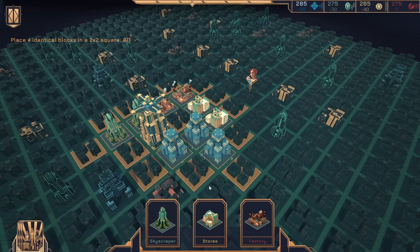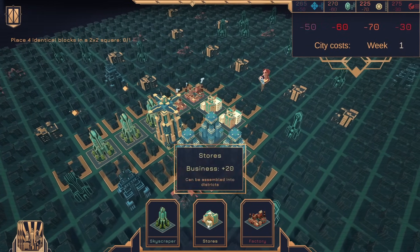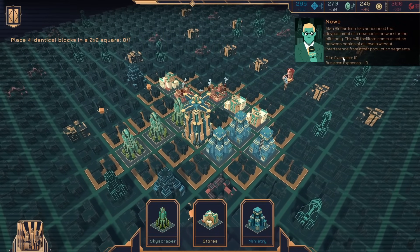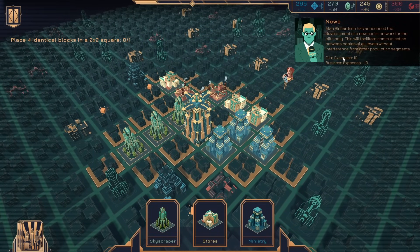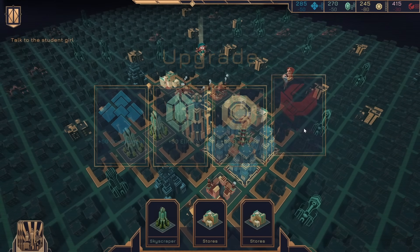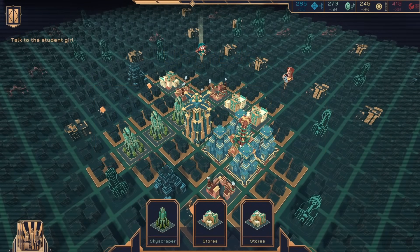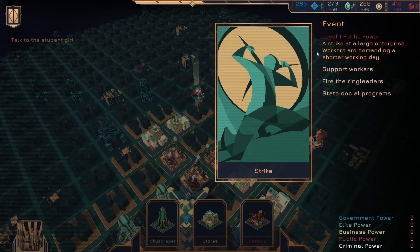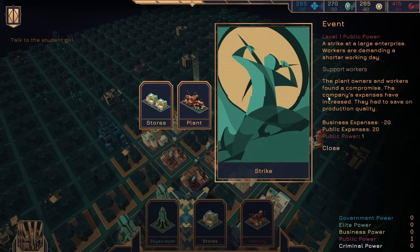Oh, there's another ministry. Skyscraper. Factory. Alan Richardson announced the development of a new social network for the elite only — this will facilitate communication between nobles of all levels without interference from other population segments. We also have a character over here. Level 1 public power. A strike at a large enterprise — workers are demanding a shorter workday. State social programs. Support workers. Fire the ringleaders. Support the workers. Plant owners and workers found a compromise — the company's expenses have increased and they had to save on production quality.